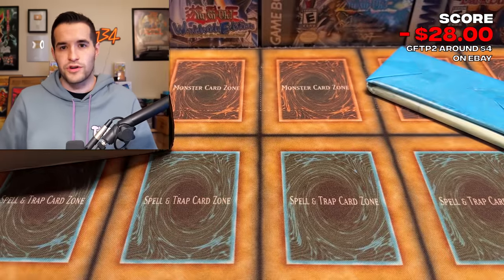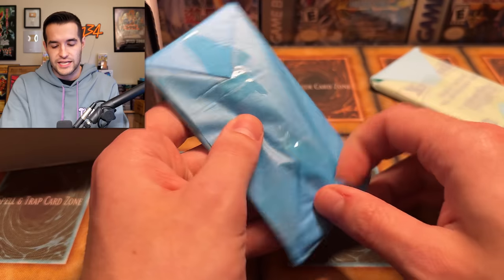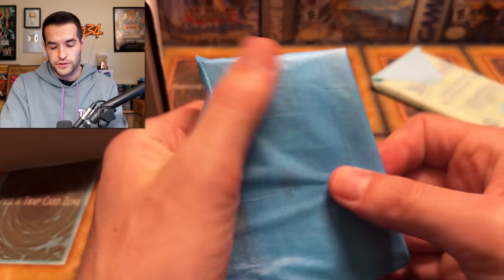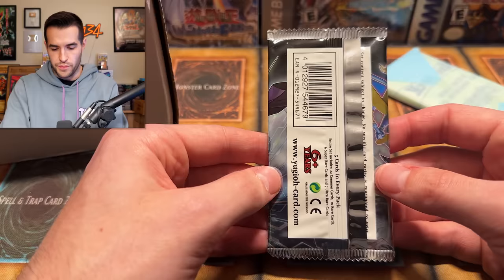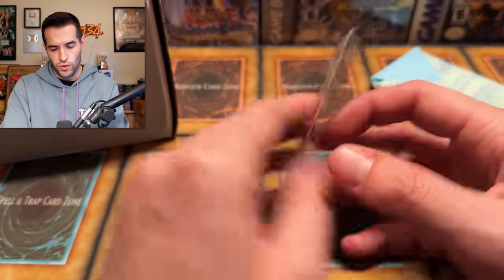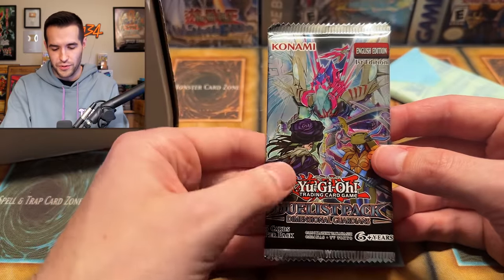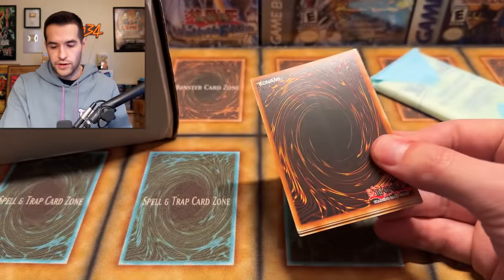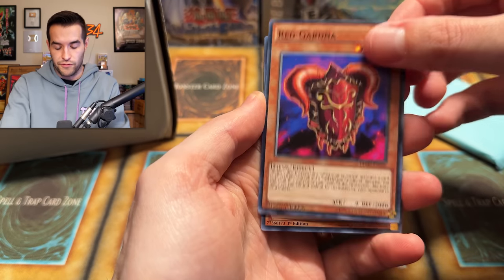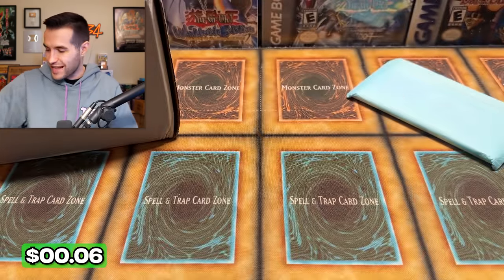We're going to add the pack value onto the screen versus what we pull, because obviously the value is coming from the sealed pack, not the open pack. Next — this has to be a booster pack as well. This looks like a Dimensional Guardians — and I was right. Dimensional Guardians, poopy set. Not that exciting, but it will add a little bit of value — probably like a dollar to a dollar fifty on this pack. We get Rank-Up Magic, Cyber, and Stranger — not the most exciting pack there.